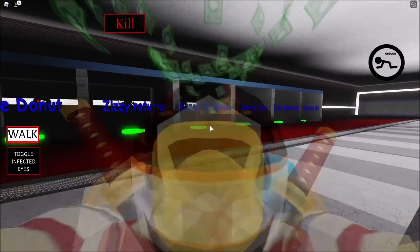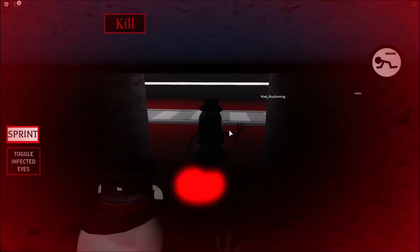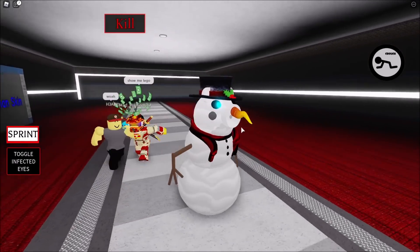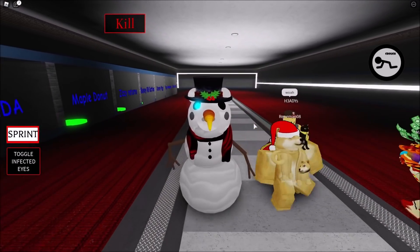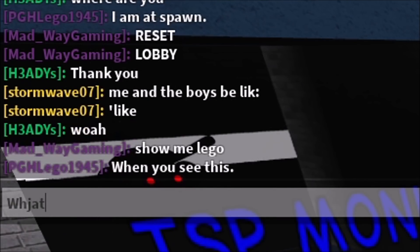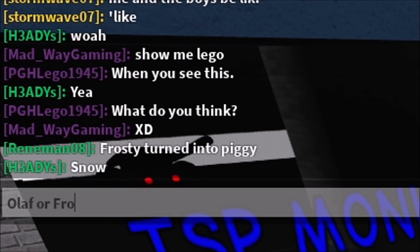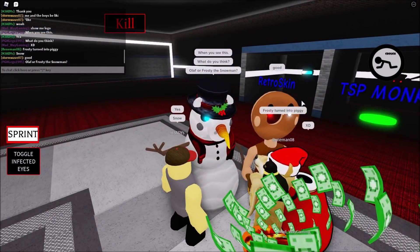We're now headed to this Christmas skin. So let's go take a look at how it looks like — oh, look at that! That is just — oh, look at that! It's a snowman piggy! It has its carrot on it! Carrot's nose! What is this? Olaf? It can either be — hold on. I have an idea. When you see this, what do you think? Olaf? Or Frosty the Snowman? Alright, Olaf or Frosty the Snowman?